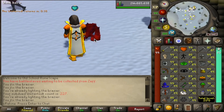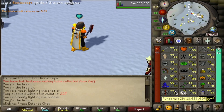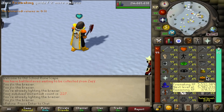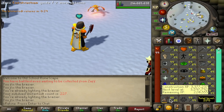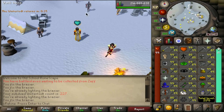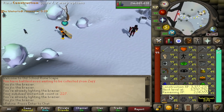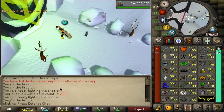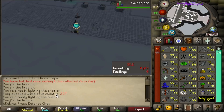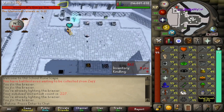I've already done a couple games of Wintertodt, and I realized I forgot to say — we're starting this episode at 90 Firemaking and 85 Construction. We might get a Construction level or something because we repair the braziers inside. Starting at 90 Firemaking, 85 Construction, and the first game brought us up to 227 Wintertodt count, so we started at 226.